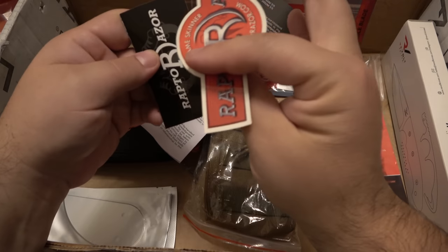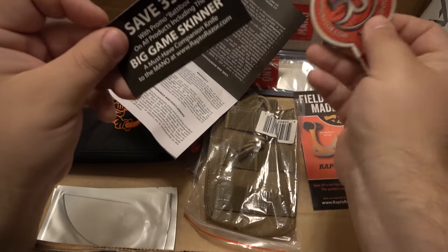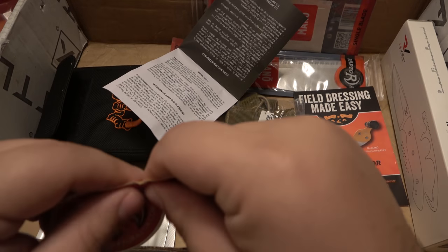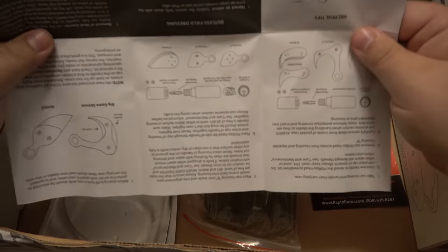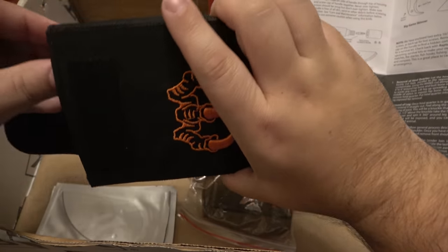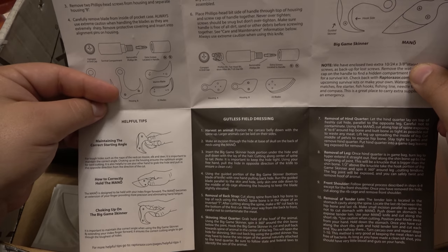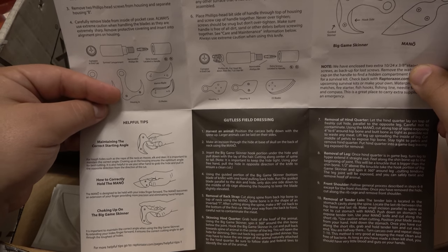Something fell out — we got some stickers. One decal, and coupons: save 35% using promo code BATTLEBOX, big game skinner from RaptorRazor.com. So if you're interested, there's a discount to buy direct. Now what is a RaptorRazor? Obviously it's some kind of cutting instrument but it requires instructions, at least for me. Let's go step by step: 'Take out housing and handle from carrying case.' So that is our housing and handle. 'Unscrew handle to reveal the Phillips head screwdriver bit — do not place the cap on the ground, keep it clean.'